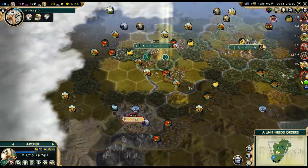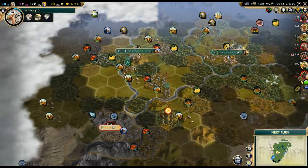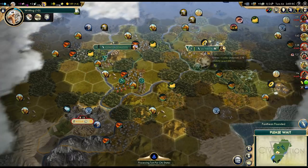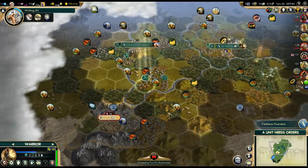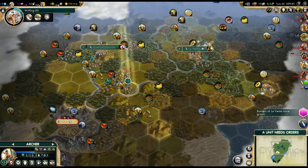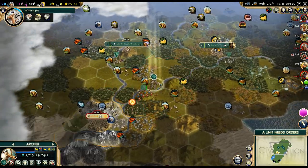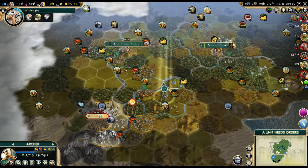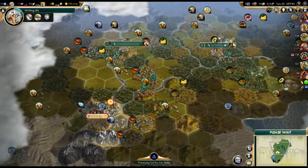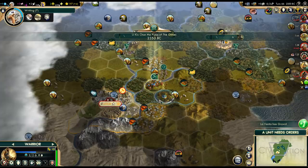We still can't peace out — that is a little bit weird, but okay. We just need to be careful not to get our worker captured; that's the main reason I'm a little reluctant to go here. We should be okay, just need to be careful. I can't attack anything from here right now — I mostly want to pillage his improvements, which is why I'm moving towards his capital. Maybe get some extra experience too.